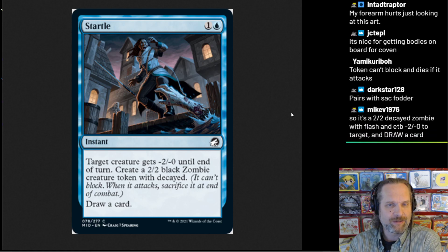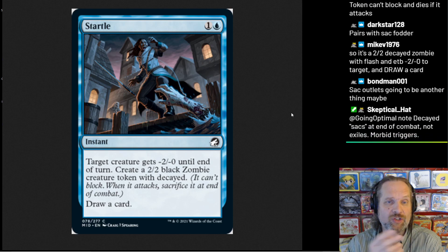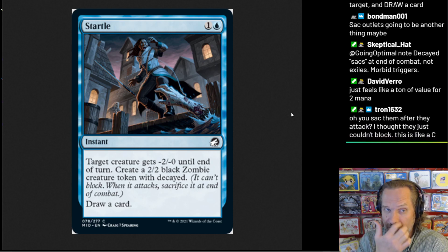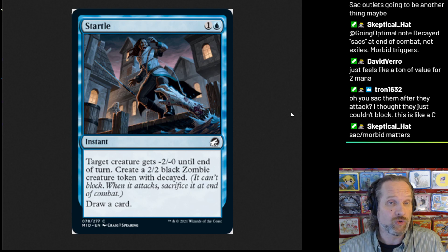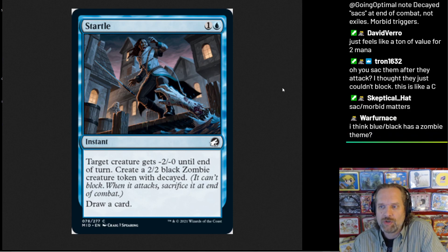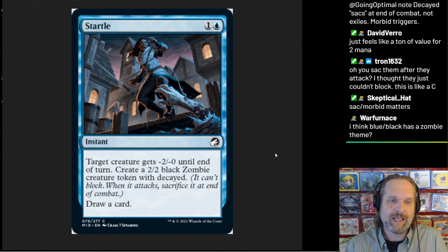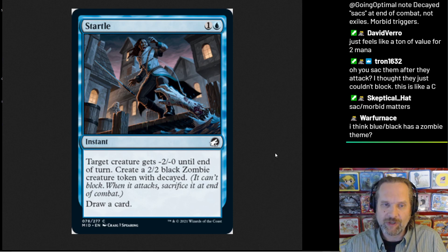Really what I'm thinking it's about is making other uses of the token besides attacking. Or maybe if you have instant speed sacrifice, you can set your stops. Let's say you have something you want to do — like if it was 'sacrifice this creature and draw two cards.' If the board is clear, you can set your stops such that you attack with your zombie, deal two points of damage, and then even when 'sacrifice at end of combat' goes on the stack, you can at instant speed sacrifice it for something else instead.